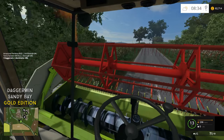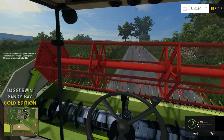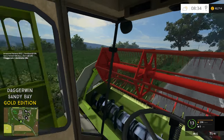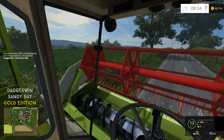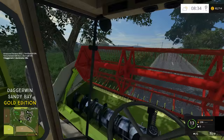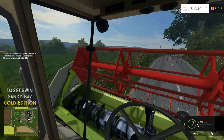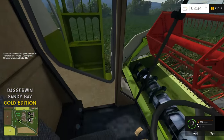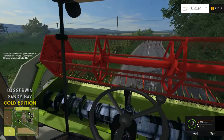This harvester doesn't technically have interactive control, but it does still have a number of features. For example, when you're driving, you can put the ladder up by pressing keypad 8. We won't put it down because we'll probably take it off by hitting a hedge or a tree. You can also open the door, which we'll do when we get to the field - if we open it now it's just going to smash into the ladder.